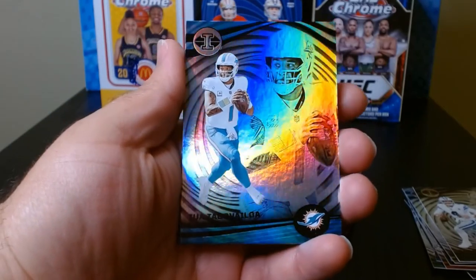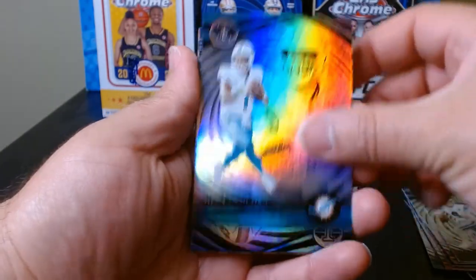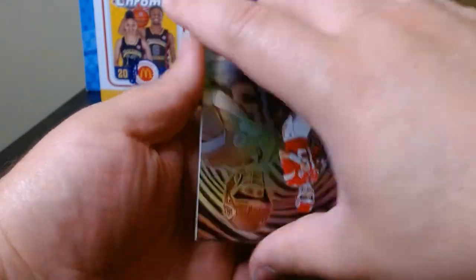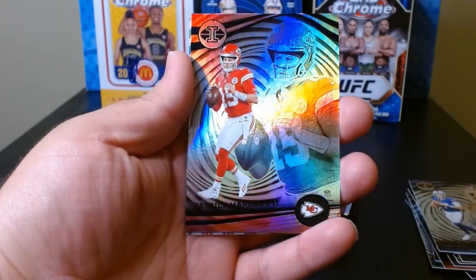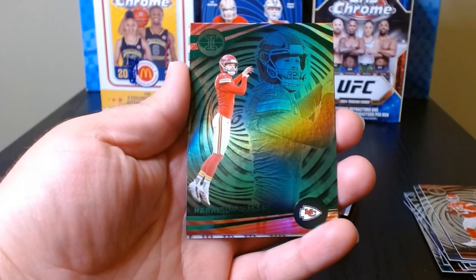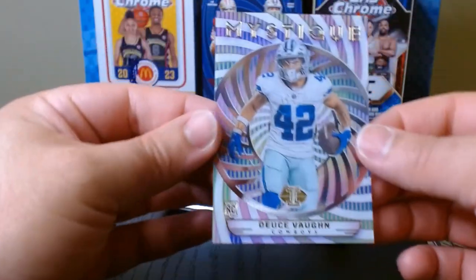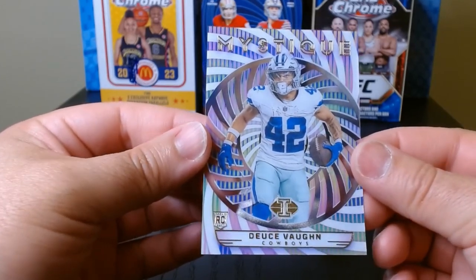...on a card that has a lot of black on it. Josh Allen, who lost his number one wide receiver. Patty Mahomes just keeps on winning Super Bowls - that is something else. We got a green - the emerald of Butker - and another acetate, the Mystique of Deuce Vaughn, who's a rookie.